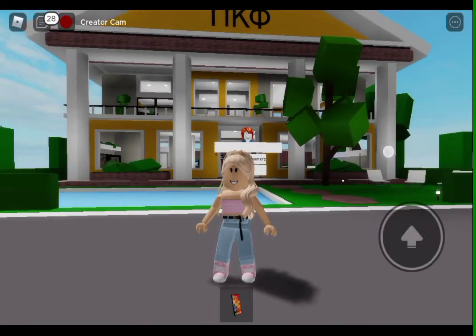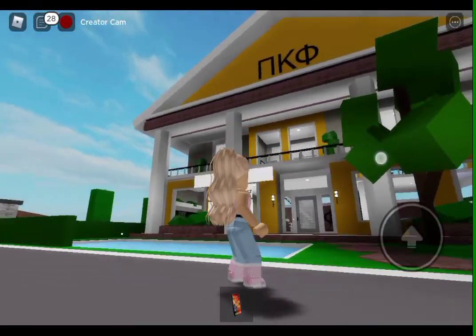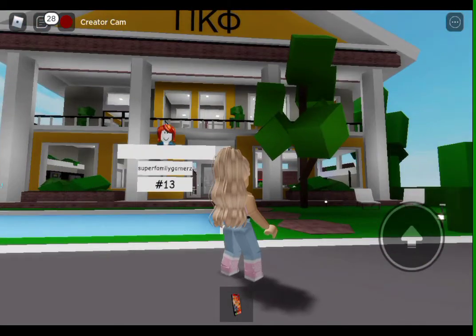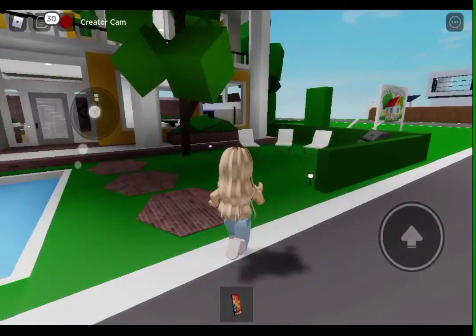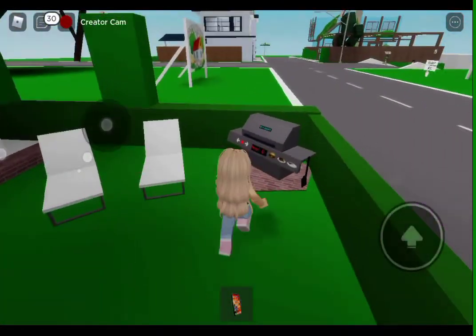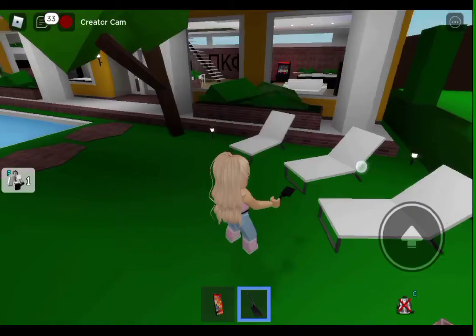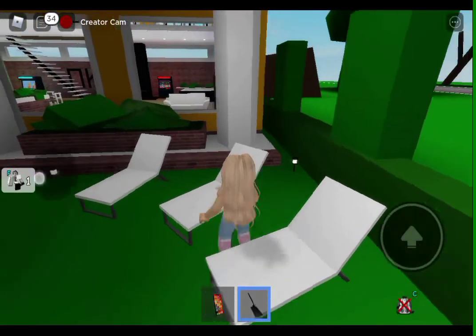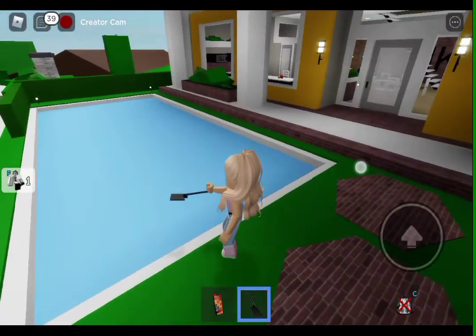So the first update I'm going to be showing you is this house. They added this house not too long ago and I'm just going to be showing you overall of it. This is just how the front looks. Over here we have the grill and we have these long chairs to relax. And over here we have this pool — it comes with a pool automatically so you don't need to have room to get the pool.